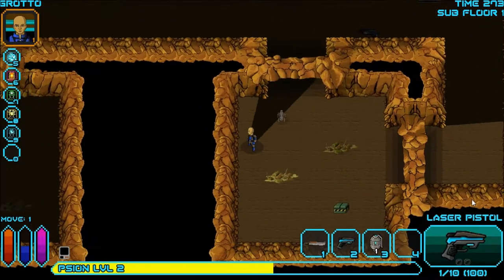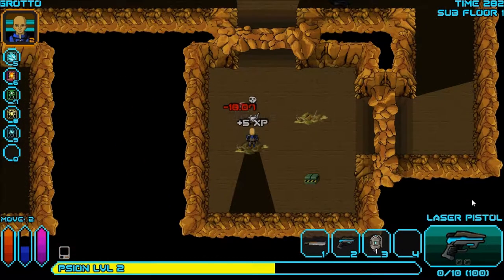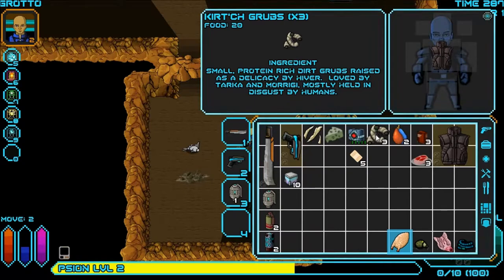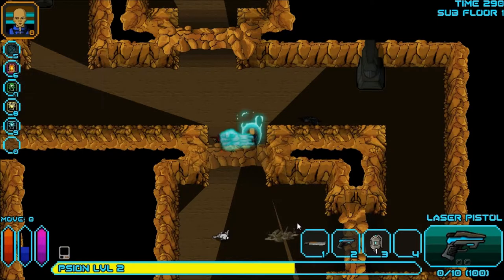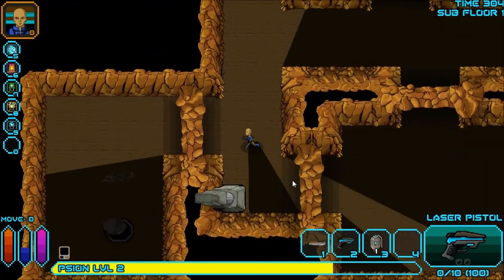I killed a rabbit and feel a bit bad about it. I search a rot pile and find crutch grubs — 'small protein-rich dirt grubs raised as a delicacy by Hiver, loved by Tarka and Morgi, mostly held in disgust by humans.' We can eat them for 20 food. I can also eat raw meat for food — I'm not sure if that was possible in the base game. I punch an enemy with my mind. I don't want to get diseased — that would be terrible. I just love that you can punch things with your mind.